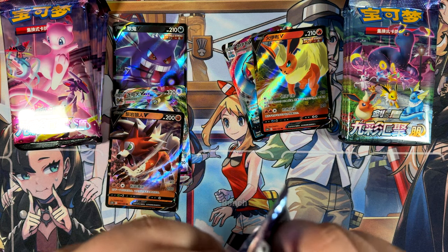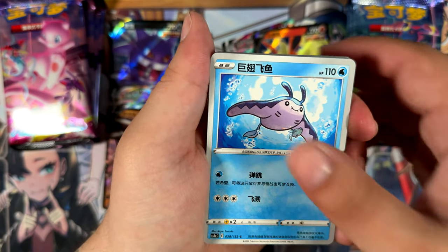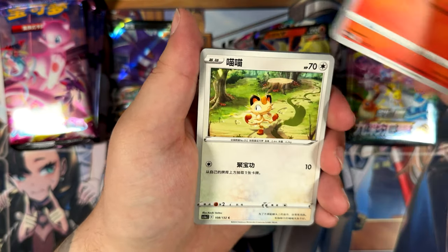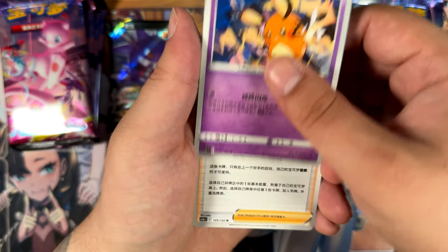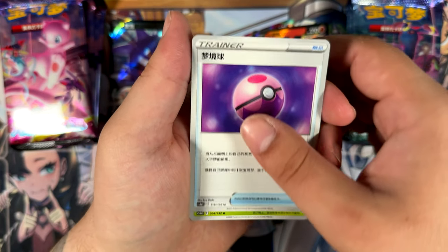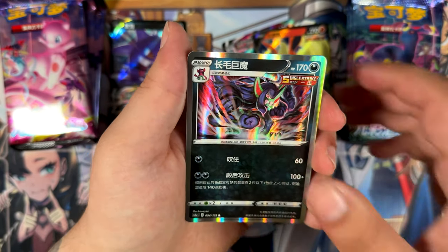I've opened these fat booster packs before — not as many, but I've seen packs that didn't contain any pulls, so that's also a possibility. So far neither side has given us a super rare, so it's still exciting to see which side will win. Personally I really like Chinese cards. Chinese cards use the exact same texturing as Japanese cards but they're so much more affordable, which makes them so cool in my opinion.